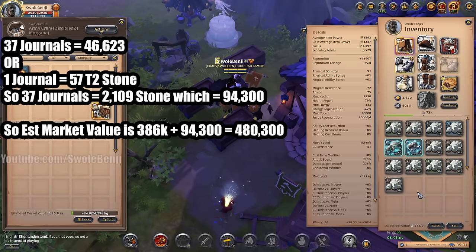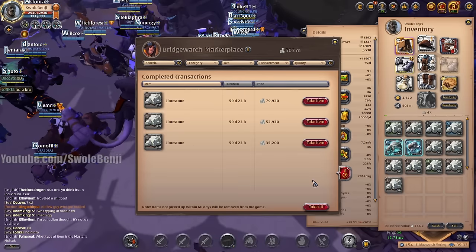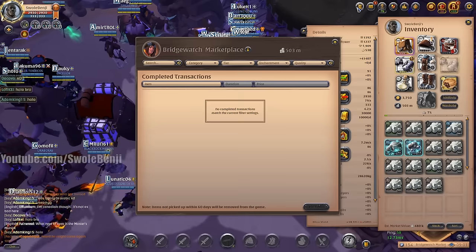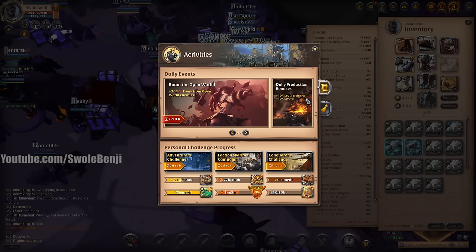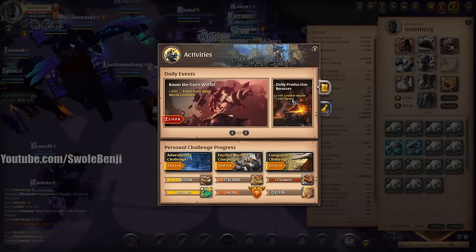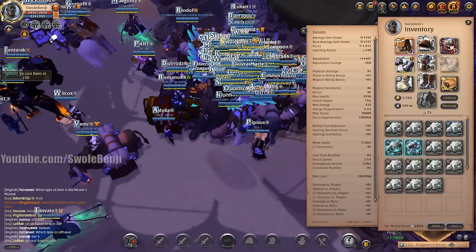I have bought stone to simulate turning in the journals and waiting 22 hours. What I would normally do is wait up to 40 to 60 days until you go to Activities and the daily bonus production shows up as stone. But for the sake of the video, I'm just going to show you what it is without the daily production bonus. As you can see, we have the stone — our estimated market value is 480,000.